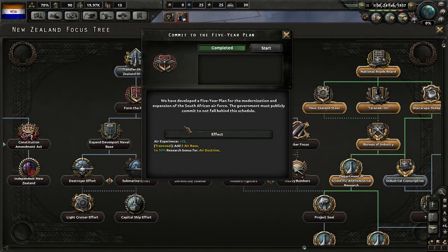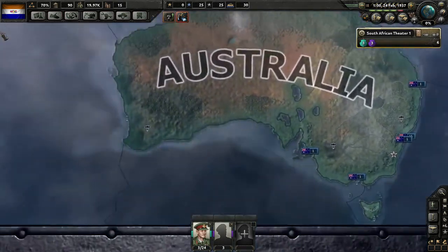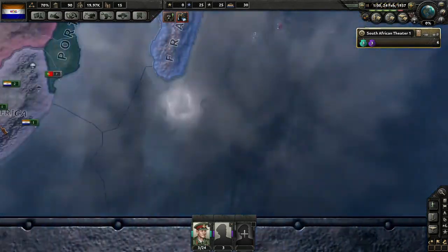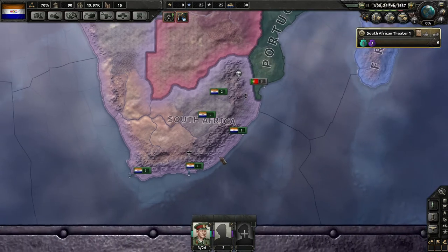We've developed a five-year plan for the modernization and expansion of the South African Air Force — the government must publicly commit to not fall behind this schedule. We gain a couple of air bases and a bonus to air doctrine.